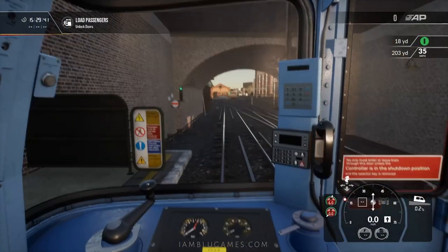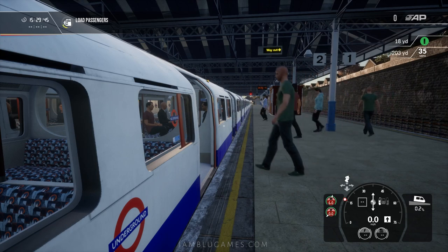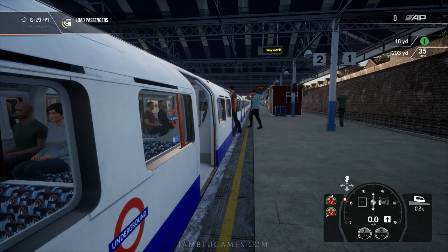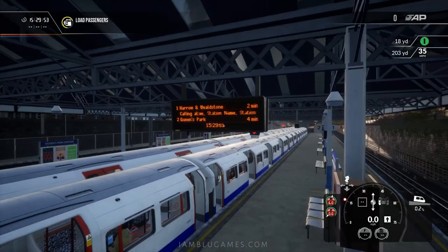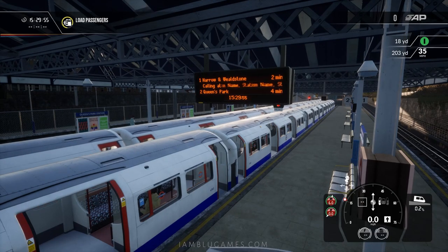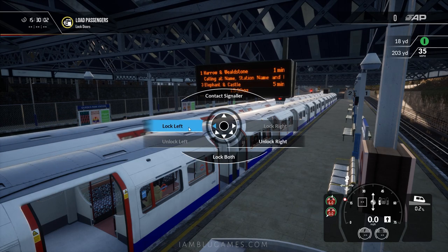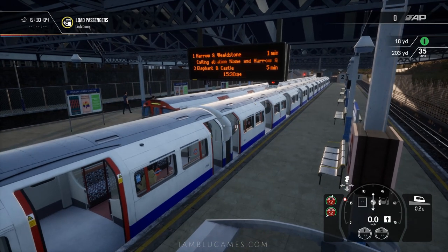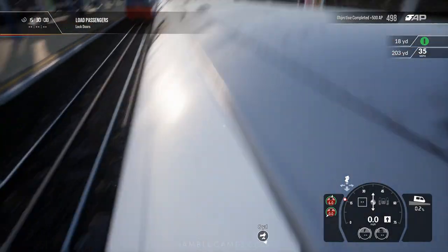Let's get started. We'll unlock the left side doors and allow passengers to board. One cool thing the Bakerloo Line introduced are the signs up here that show the actual arrival times of trains as well as the current time. Now it's time to close the doors — they don't stay open very long. Doors are shut at exactly 15:30.